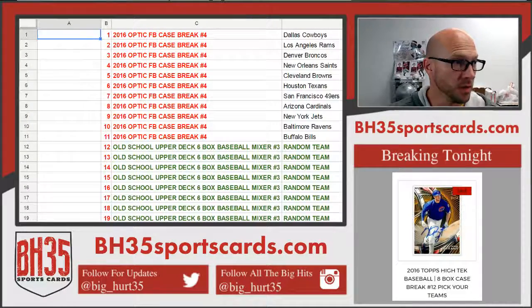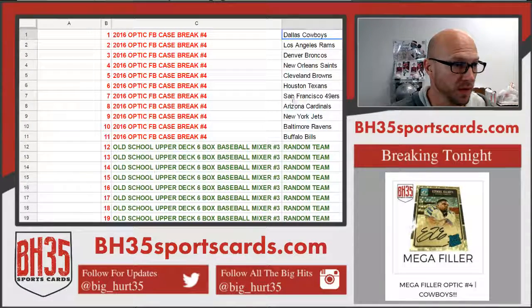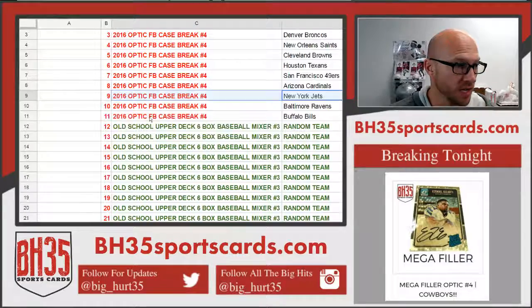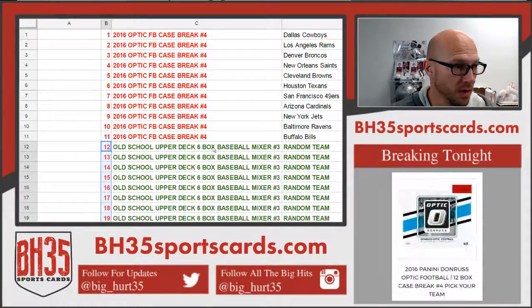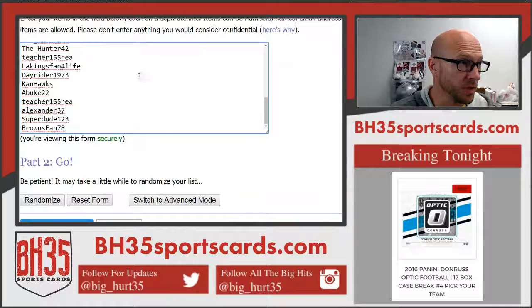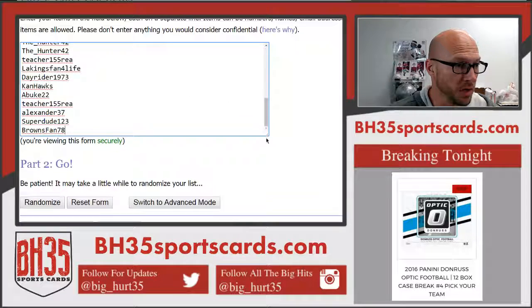We'll just paste you in the sheet. So if you get number one, you get the Cowboys; get number nine, you get the Jets; if you get number 12 through 29, you're in the old-school Upper Deck mixer. Here is everybody that's in it.